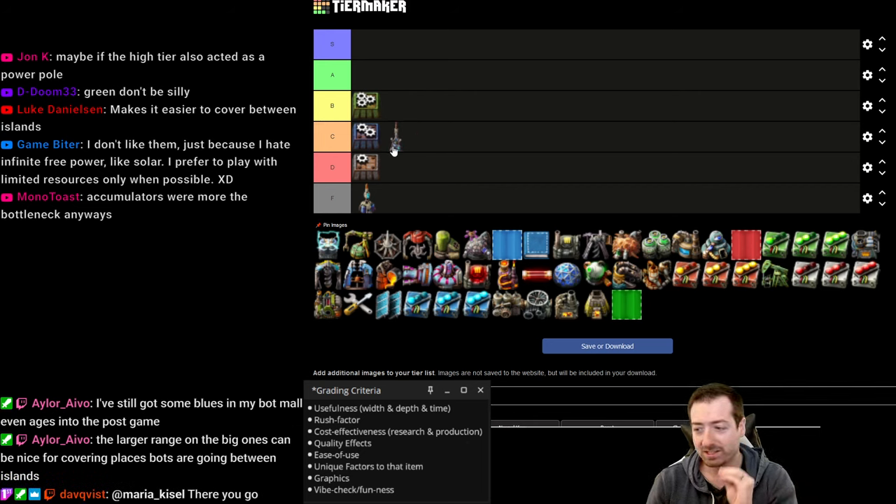Accumulators — I think they're a C. They do what you need them to do and I have few complaints. I actually think they did something cool with accumulators where the power rate finally matters on Fulgora, whereas that's never really mattered before. In most contexts before Fulgora, the rate at which an accumulator could charge or drain almost never really mattered unless you had a lot of laser turrets and only a few accumulators. But with the Fulgora lightning strikes happening, that rate actually matters, and I think that's cool.